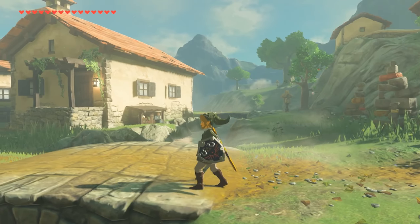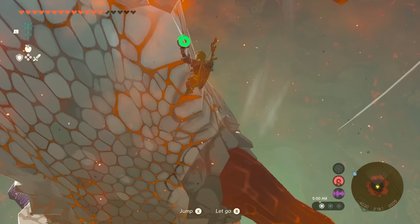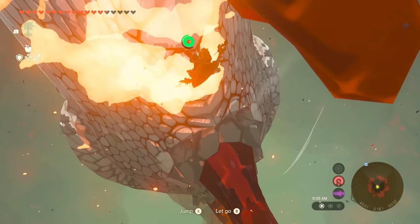Did you know you can give Zelda facial hair in Tears of the Kingdom? Well, it's quite simple. First, you must rise out of a chasm riding a dragon. This is a very simple and easy thing to do.